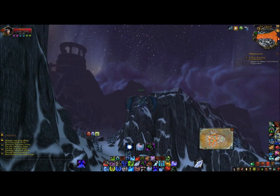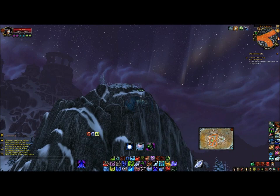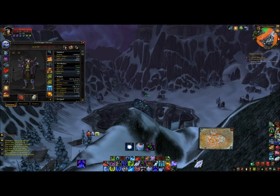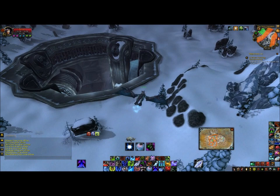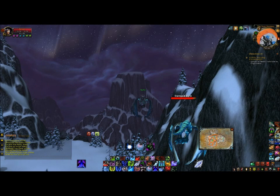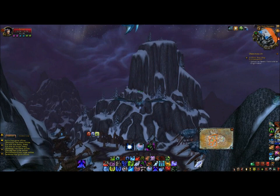The two-piece Elemental Mastery also grants you 400 Mastery rating for 15 seconds. Elemental Shamans know that your Mastery is Elemental Overload — a chance to recast another spell: Lightning Bolt, Chain Lightning, Lava Burst — which is already a pretty nice thing. Elemental Shamans have never really been on top of the charts; they've always been down low. So I think this is a nice buff they're going to get in these two-piece and four-piece set bonuses.